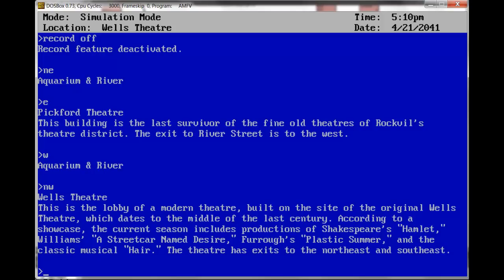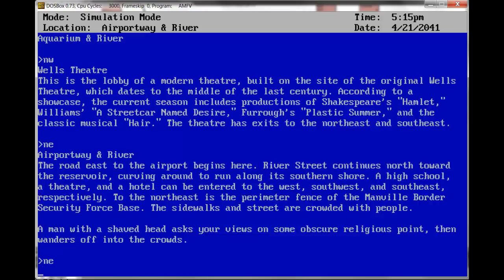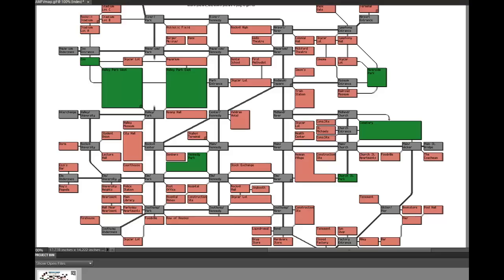Northeast takes us to Airway and River. The road east to the airport begins here. River Street continues north towards the reservoir. A high school, theater, and a hotel can be entered to the west, southwest, and southeast respectively. To the northeast is the perimeter fence of the Manville Border Security Force Base. A man with a shaved head asks your views on some obscure religious point, then wanders off into the crowds. Northeast — there's no way to enter the base from here. Yeah, there's a military base — a national security force base — which seems kind of interesting.